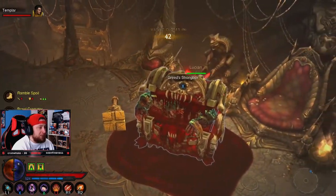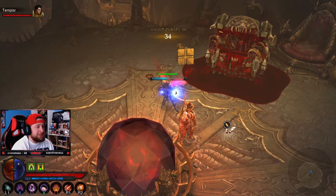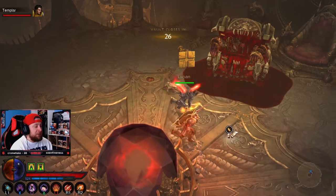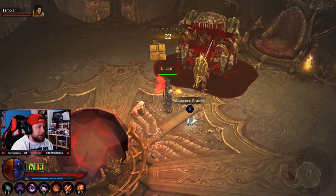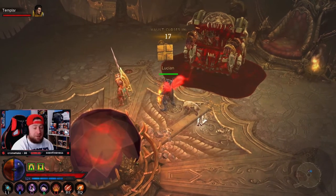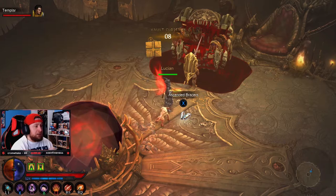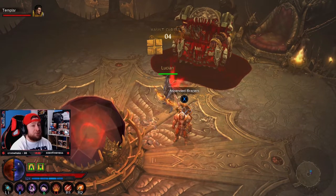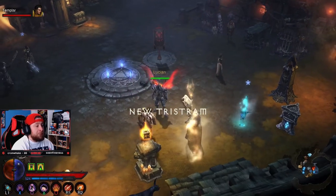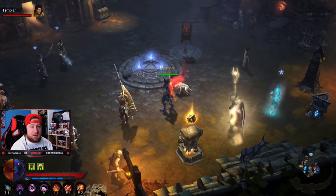Grab all your items. The Vault closes in 40 seconds, and if you let the counter drop below 30 seconds it kicks you straight back to town. This is how you use the Vault — it's a great way to get a big boost of gold. We're at 500 million now; a lot of people aim for that 1 billion gold mark for crafting. Using the Vault with Puzzle Rings is a great way to get gold fast and stock up on gems and other resources. Once kicked back to town, the portal is gone and the Puzzle Ring is consumed.